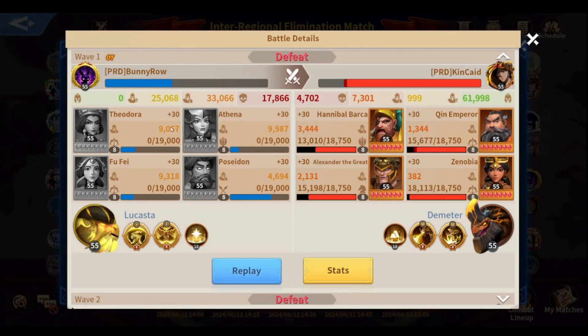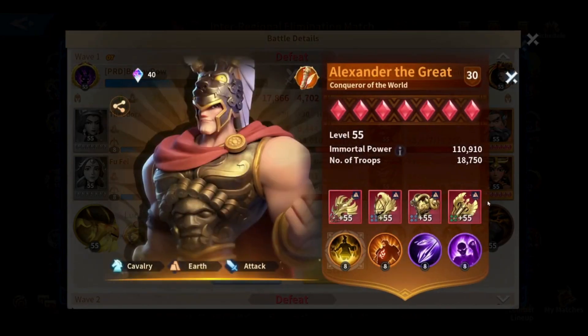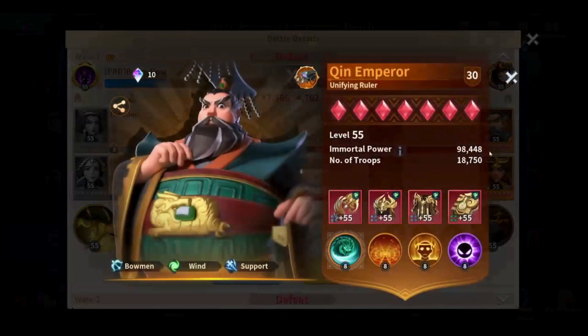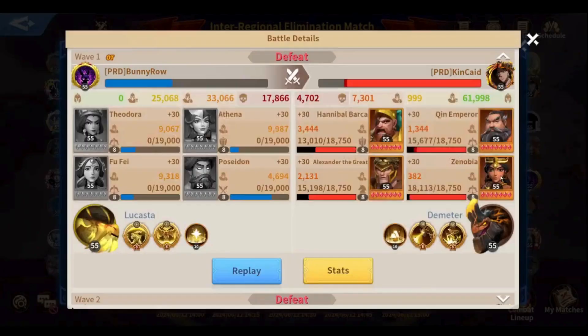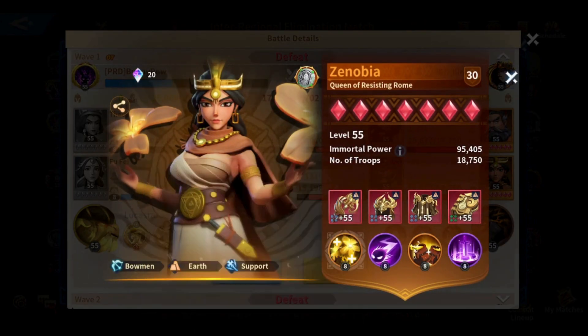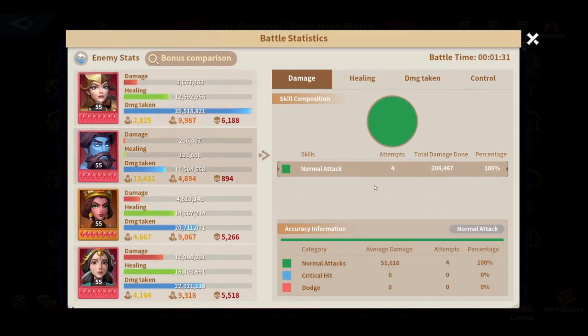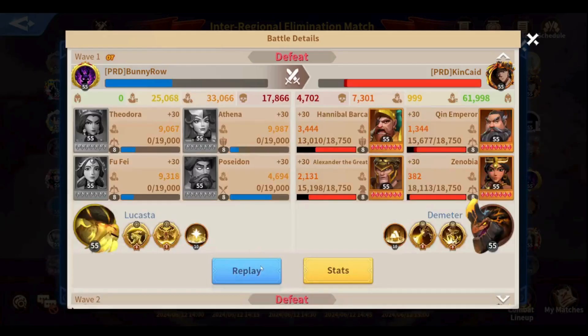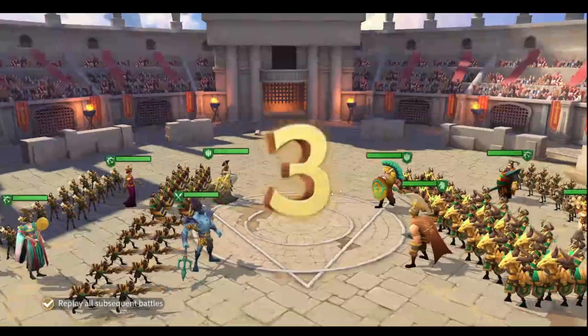It was easy for my mixed march to clear, exactly as predicted. In the first battle I managed to beat her chaos holy march. You can see all the skills I used: No Escape, Energy Suppression, War Blessing, and Speed Blessing — all to make sure Poseidon dies as quickly as possible.